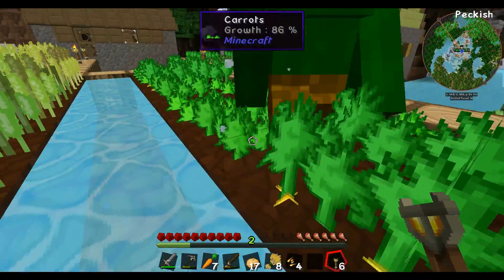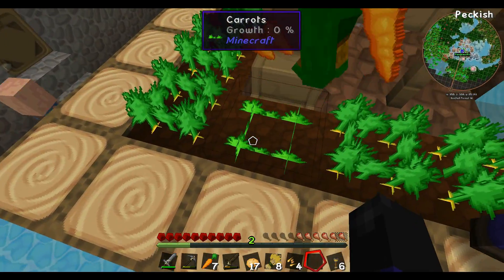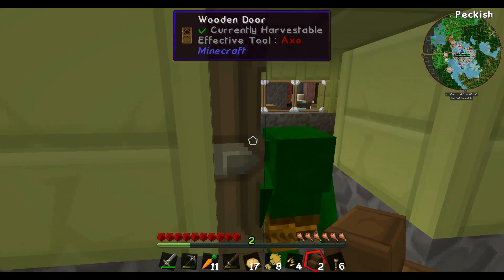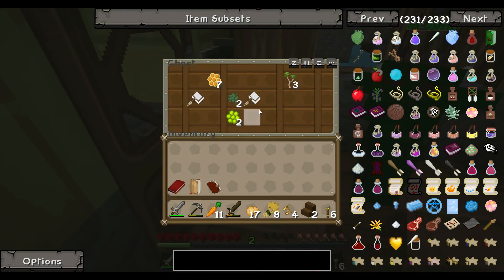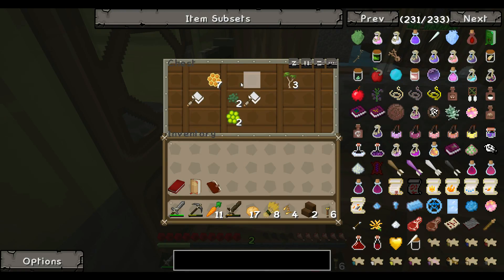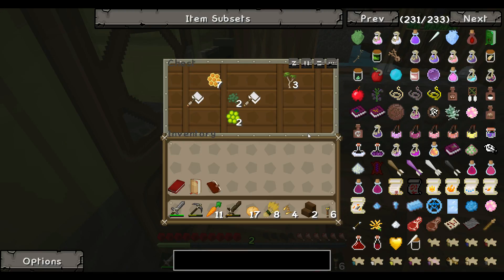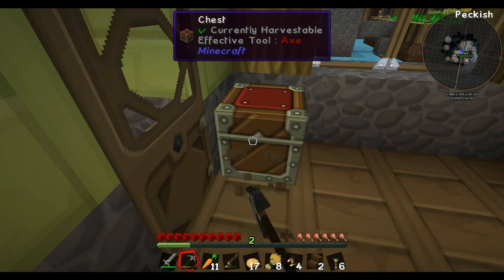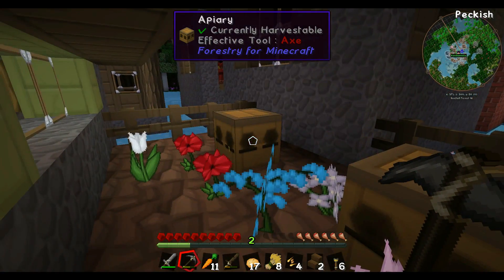I'm destroying this poor goblin's house. Fuck you, little goblin! You're sitting on camera — does he look like he's getting mad? He's probably pissed. Get out of here, punk! What's in this? Follow me — there's a chest in here! Honeycomb! That's what I told you about — the apiary, the beehive. Should I take this chest and just bring it back? May as well. I'm being naughty — I'm using a pickaxe to cut wood. I think he's left. Good! That's what you get for using cobblestone slab.